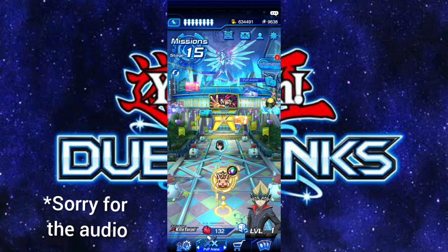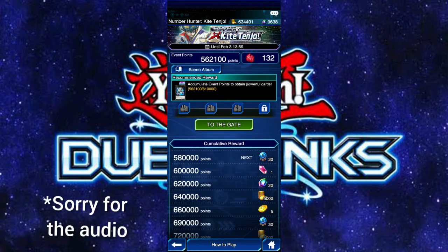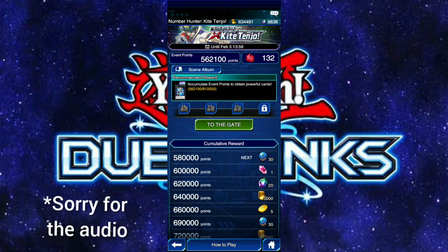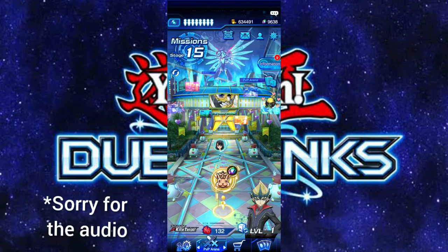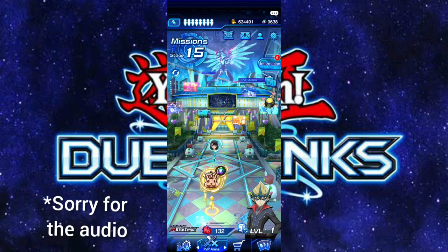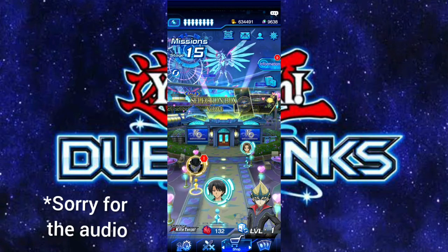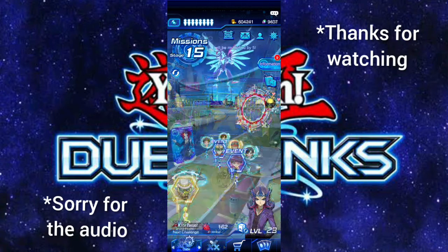The standard should at least be level 4 monsters with at least 1400 or 1500 attack - is that too much to ask for starter decks? Obviously we're going to change it later, but it'd be nice to start with better decks. Anyway, that was the third event - kind of fast but great, we finally unlocked Kite. I'm very excited and I'll be showing you my Photon deck later. We can also get Luminize during this event; the next and final event will be January 29th, which is tomorrow from recording. Thanks for watching!